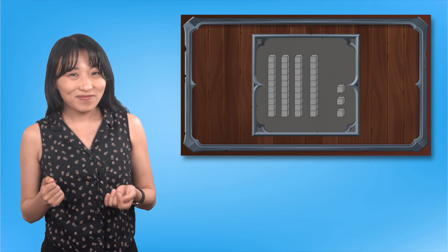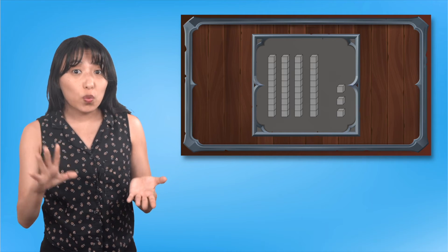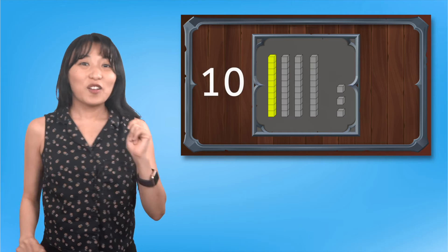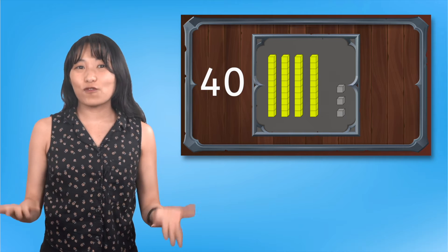How many tens do you see? There are four tens. Four tens makes a pretty big number. How can we count quickly to find out what number these tens represent? We can skip count by tens. Count with me: ten, twenty, thirty, forty. These ten blocks represent forty.